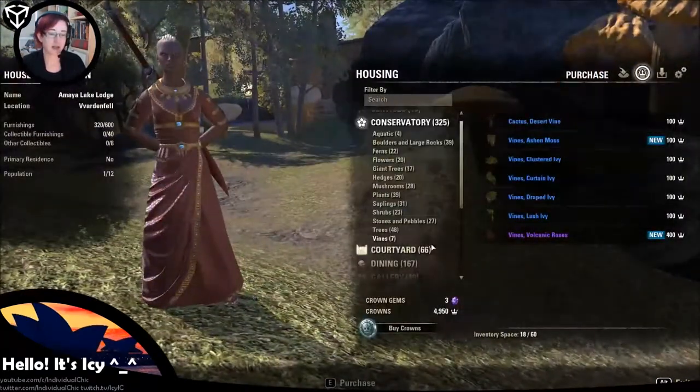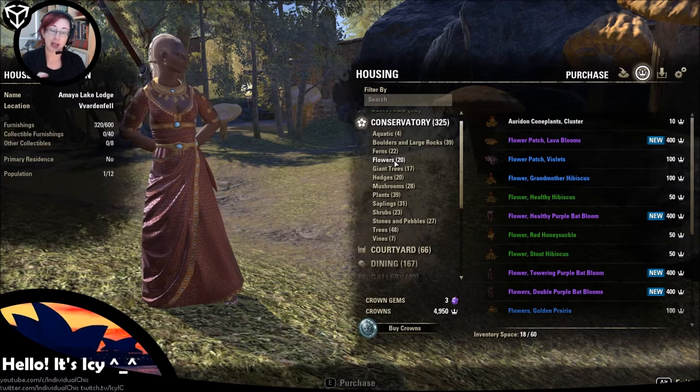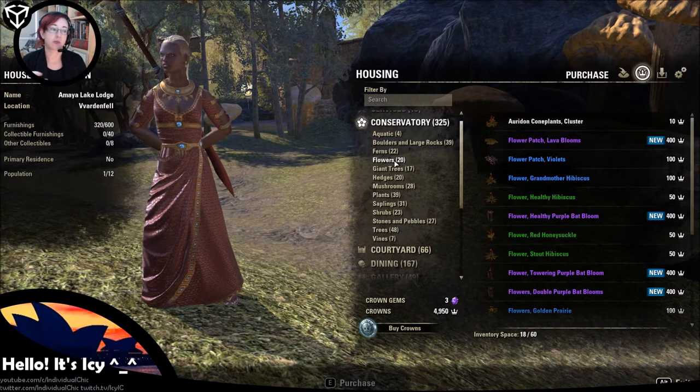Today we are going to look at the flowers. None of these flowers are currently available for purchase in-game with gold — they are only available to purchase for crowns. I will say this: I'm recording this on the PTS, and also recording before launch, so I can't confirm prices. Often the crown costs for small things are much less than the standard costs shown on the PTS. I've bought something that on the PTS said 400 crowns, but on the live server it was only 80.